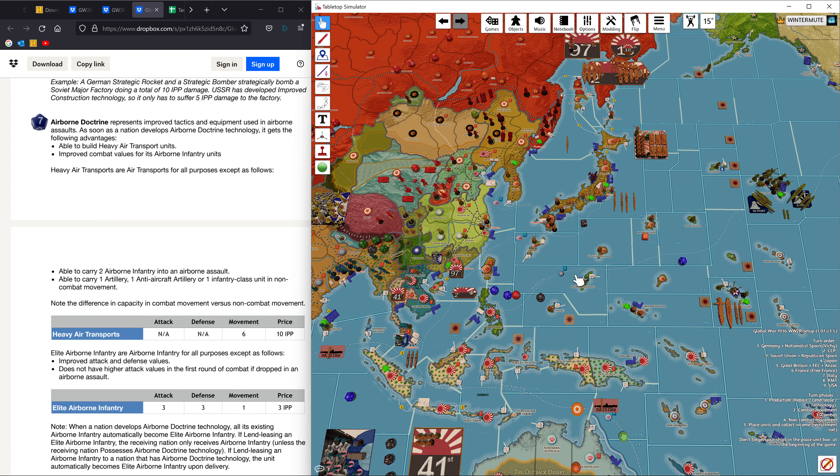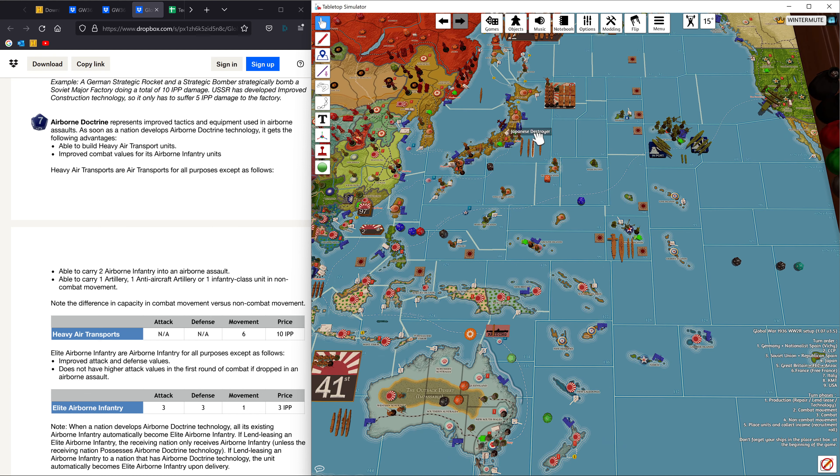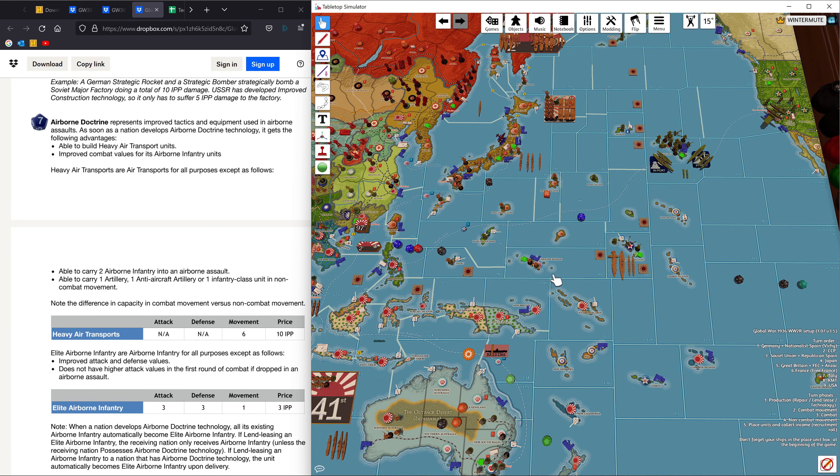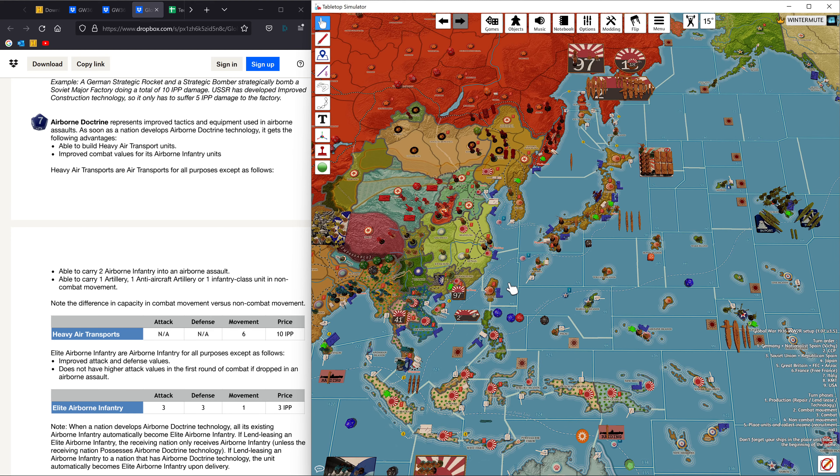For that reason airborne doctrine would not be a high priority for me. Maybe you see it as a way to constantly reinforce these islands — building airborne on the mainland, dropping it off, and coming home repeatedly. I haven't played with airborne for Japan to any major extent, so I'd be interested to see if anybody has experience with that and how it works for them.